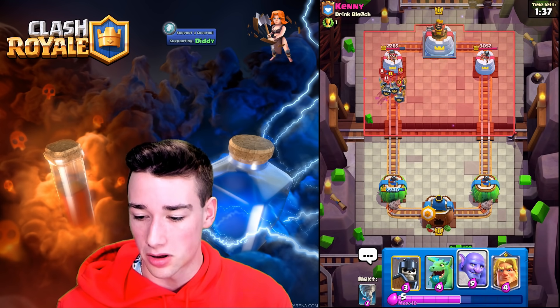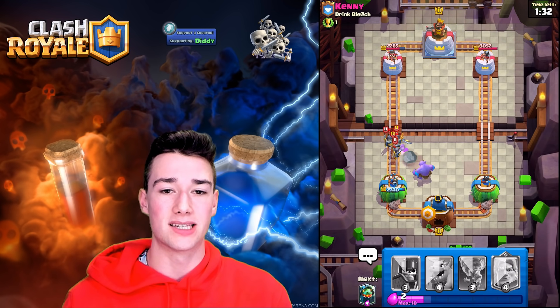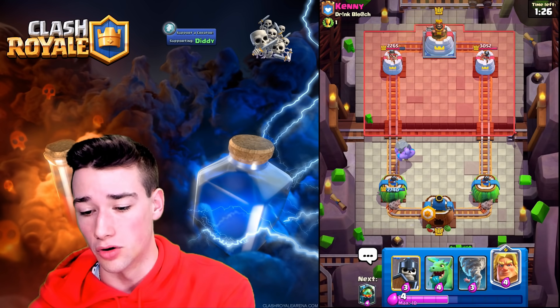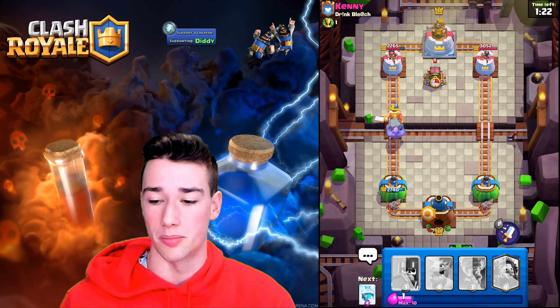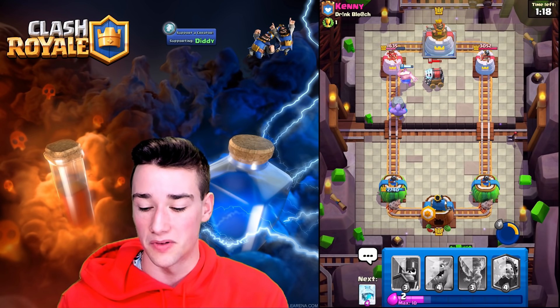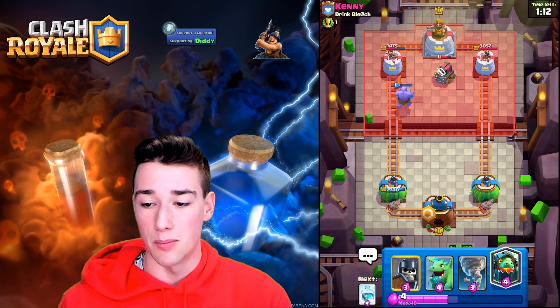His Giant did a little bit of work there — nothing too crazy. We're going to save our Baby Dragon for the Minion Horde and go with the Bowler here instead. Even though it's a little pricier, it'll get the job done, and he spent so much elixir on that defense. Let's go in with the Golden Knight as well — I don't know if he's got the Minion Horde back ready. There's the Sparky. Golden Knight dashes onto that tower. Bowler's hopefully going to get some hits. We might have overcommitted a little bit, though.